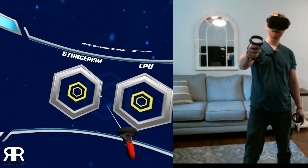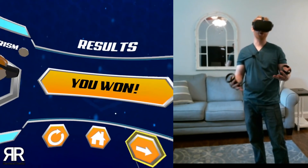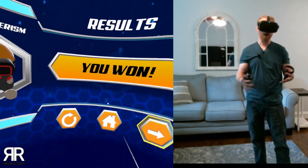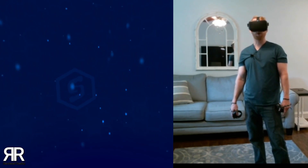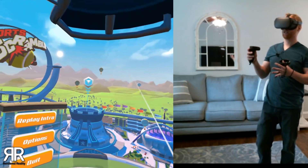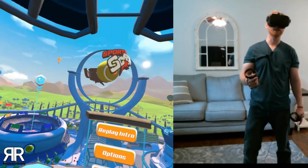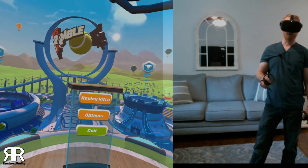Alright, well thanks for joining us today — this was Sports Scramble. So far it's a really cool game. It is like 30 dollars, so it's not the cheapest game on the Quest, but it is a really cool party game, especially if you have two Quests or you want to play online. I am going to check out the online multiplayer stuff — that sounds pretty cool. Make sure you join us this weekend for Coffee and VR — usually on Saturday mornings. We will see you there — later!